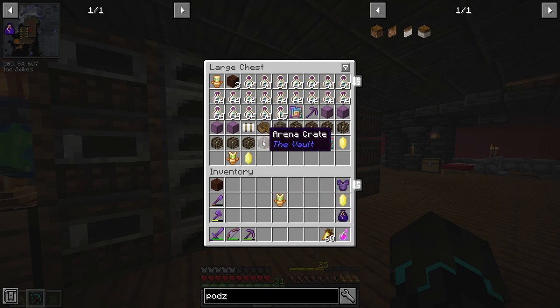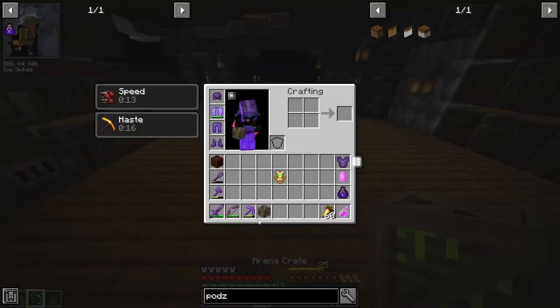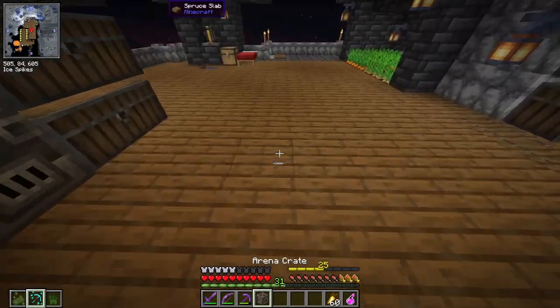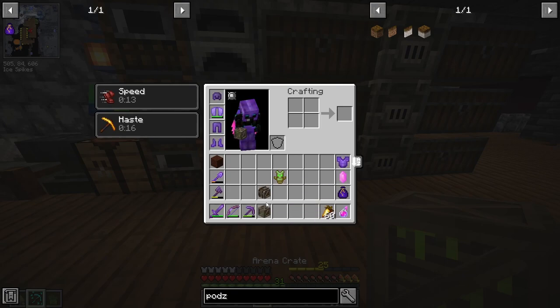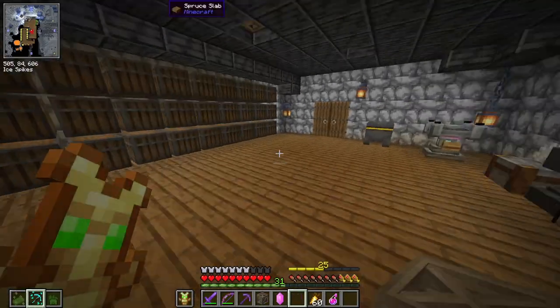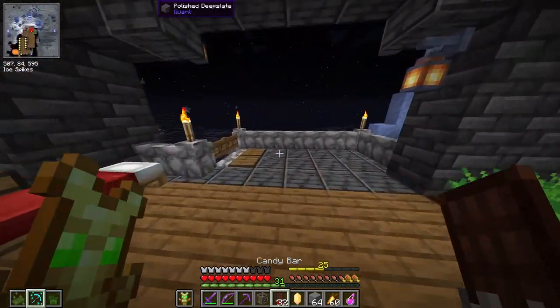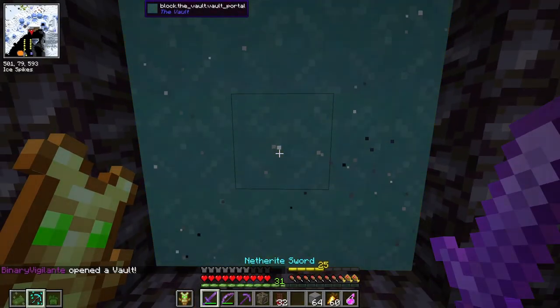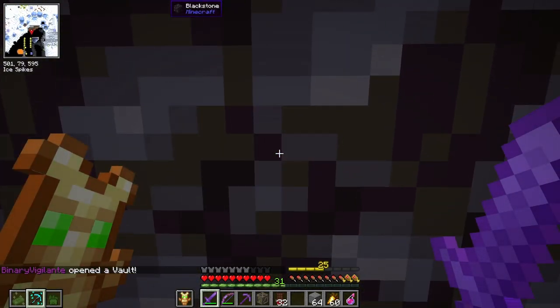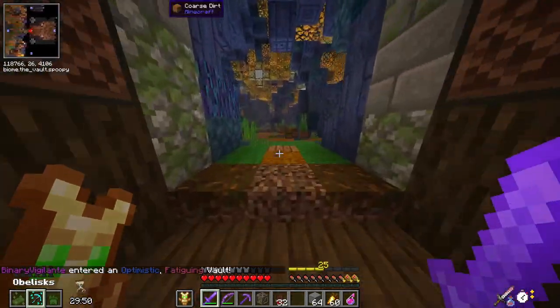Let me get ready. I also got a great tip: instead of taking two boss crates or two arena crates, take one arena crate and one boss crate. That way if I place one down it automatically replaces it in my inventory, so I can keep things more organized. I have my shard pouch, my crystal, building blocks, potions. Optimistic and fatiguing vault — we have 30 minutes. Let's go.